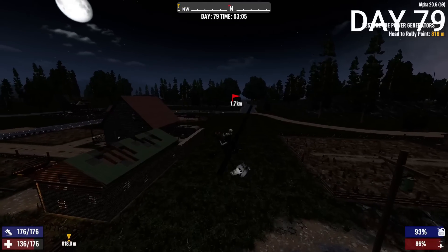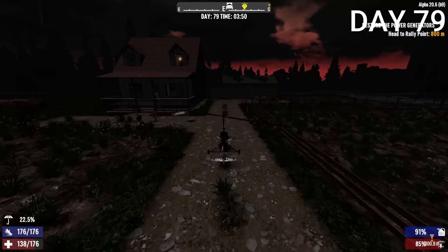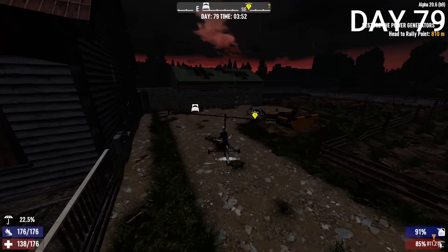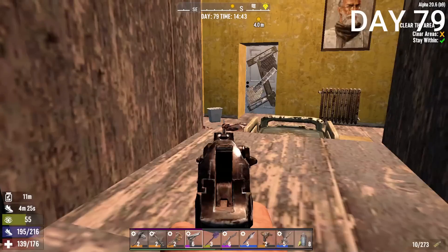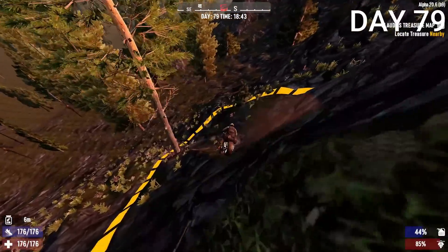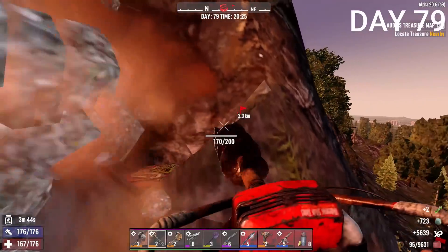The gyrocopter was incredibly hard to control — I was just crashing into everything. Even parking it was a struggle. I decided to just leave it and not mess with it. After that, I got back to doing missions, did a treasure map which mixed things up, eventually found it in the cliff face, and got all the usual loot.